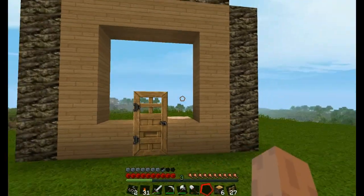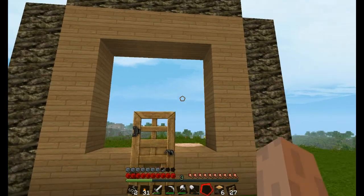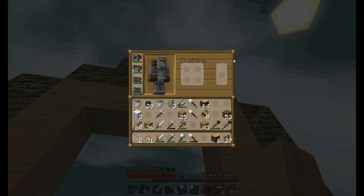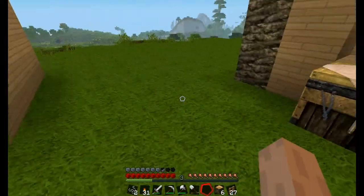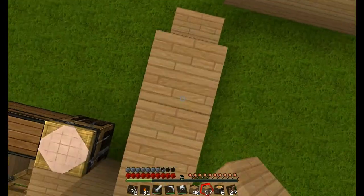Vielleicht wird's das auch nicht. Kamera — oh, da ist Erde. Da kommt später Glas rein. Haben wir jetzt noch nicht. Wir müssen auf jeden Fall noch einmal hin zur Hütte. Mal gucken wie viel Zeit wir noch können. Ich muss immer nachgucken ob ich auf jeden Fall nicht sicher bin. Vielleicht können wir das dann sogar da direkt anschließen. Hier ein bisschen Holz, Fenster und Co. kommen nachher noch rein.